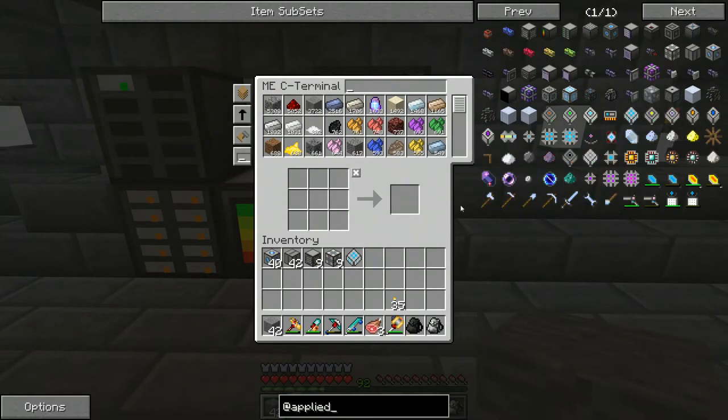It's not too hard to get the stuff to make them, it just takes a lot of it. There are three basic components: the ME Assembler Containment Wall, the ME Heat Vent, and then you also need ME Crafting CPUs and an ME Pattern Provider. You need at least one of each of these things in order for it to work.